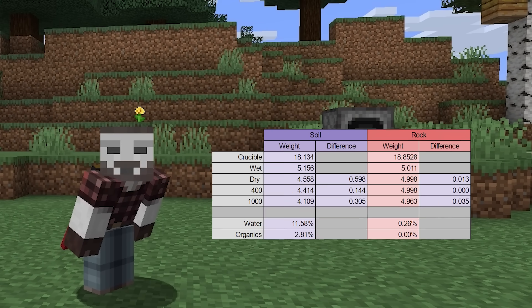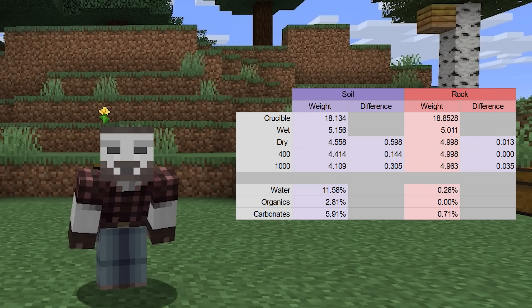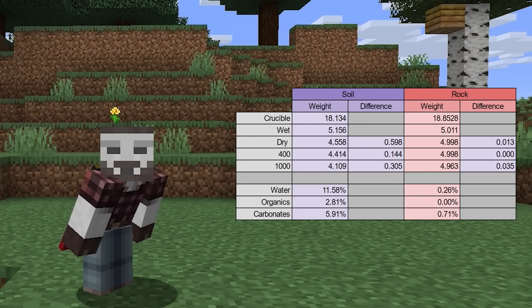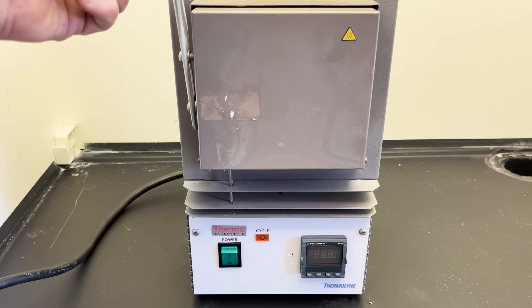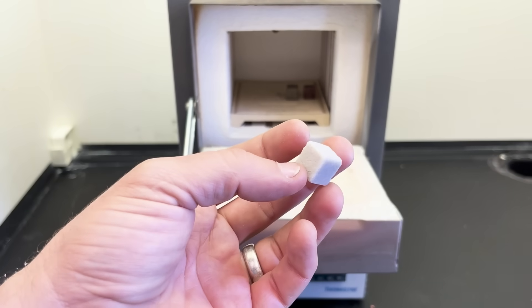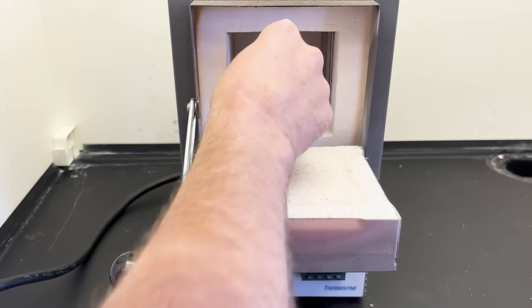Weigh one last time, and then we get our carbonate values. With a little math, we can calculate the percents and see that soil had a few percent of water, organics, and carbonates, while the igneous rock was low in all of those, as expected. Smooth stone is the only smooth variety that we make in a furnace — the others are made using the rock cutter and they're called polished — but I wanted to put more rocks in the furnace anyway. So let's see what happens if I put granite, andesite, and sandstone in the furnace. I'm also putting another limestone in here for reasons.